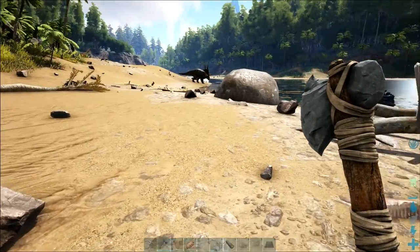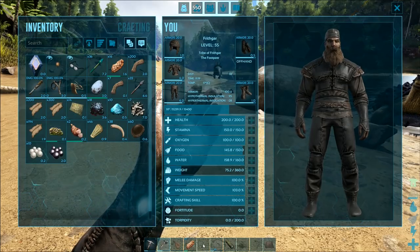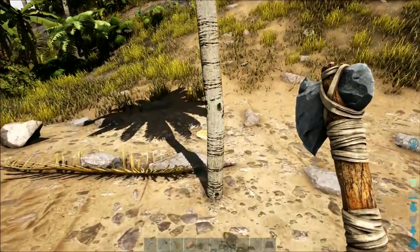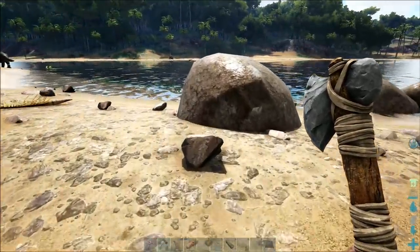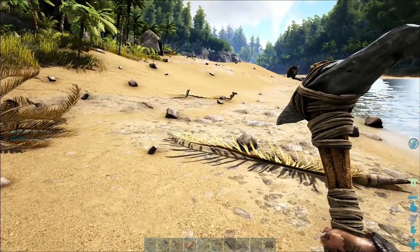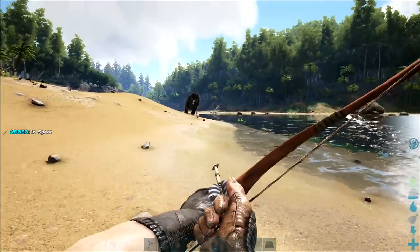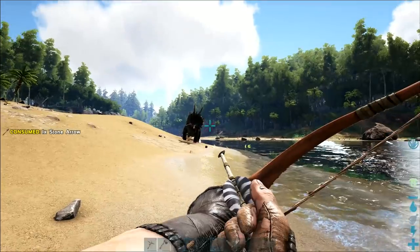I need to repair that one right there — I'm going to have to go this way. Flint and wood. There's 38 pieces of timber just from that, and 13 pieces of flint — that ought to be enough. I'll make that one, and then switch over to this one. Regular arrows rather than other arrows. And we're going for the trike.